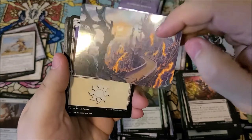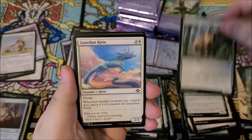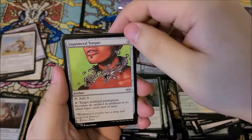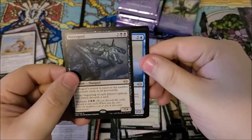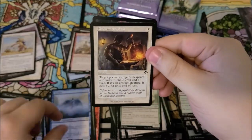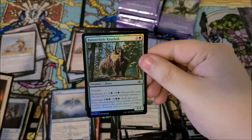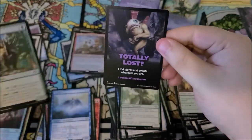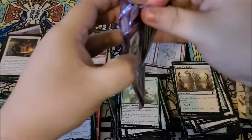Alright, we got planes, a crawler, crush call, kirin denizen, bridge, liquid metal torque — very cool. Foundation breaker, necro-goyf — there's another goyf — we got wonder, that's a good card. We got blacksmith's skill as our old border card. On to the next pack.